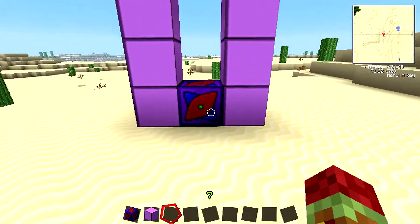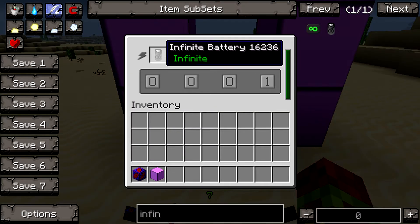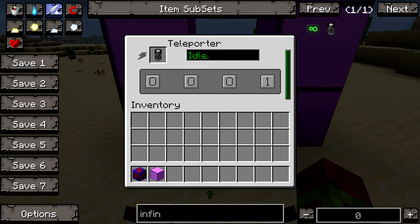You shift-click to enable the GUI. And then you can hook it up to a battery box with some wire, just connected to the teleporter part. Or I just put an infinite battery in there just for the purposes of this tutorial.